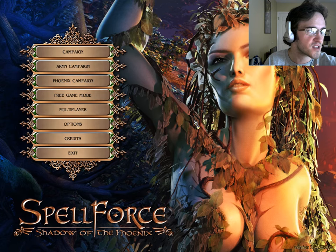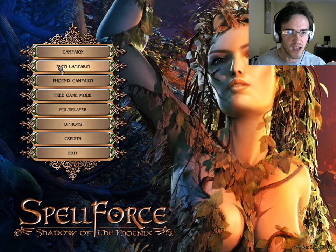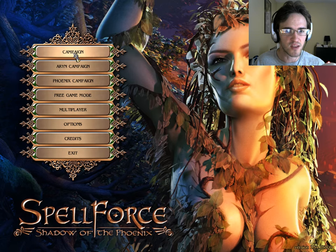I hate the lighting in here, but I'm just going to have to live with it. All right, so without further ado, we have the regular campaign, the Ah Rin campaign — I'm not sure if I'm pronouncing that correctly — the Phoenix campaign, free game mode, multiplayer options, credits, and exit. So let's start out with the regular campaign and see where it goes.